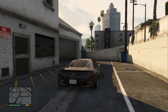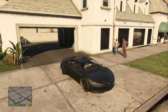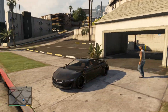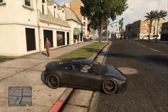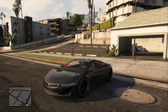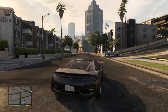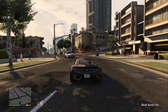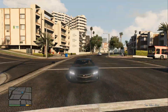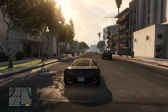Next we have the Denka Jester, and this is like one of my top two favorite cars from this DLC. It just looks amazing. Everything about this car looks really sick — I like the front headlights, the tires, just the overall body of it. It's really fast and the handling is great. It's the second cheapest car, so I suggest buying this one if you don't have enough money to get the Grotti.